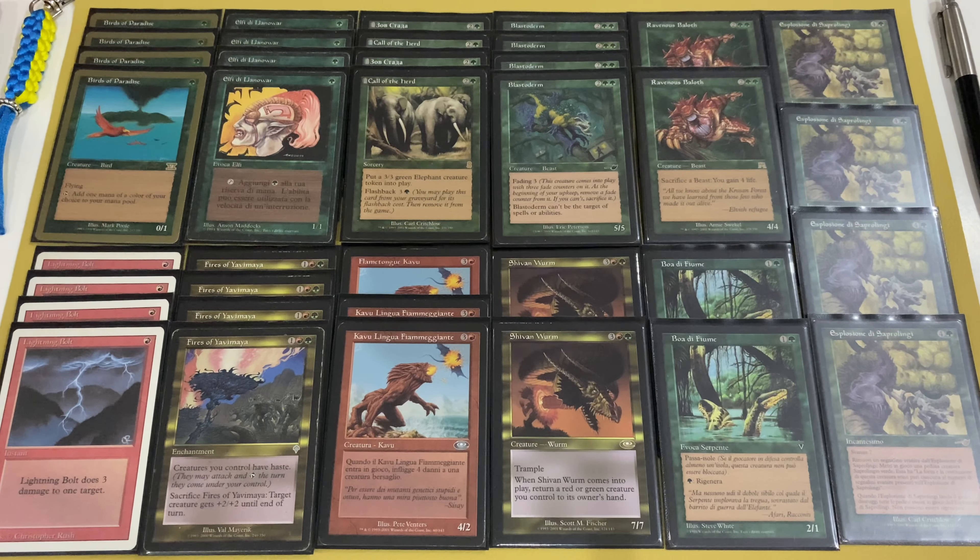The main game plan: best case is to play a mana dork on turn one, then Fires of Yavimaya on turn two — that's the best variant, or Call the Herd. On turn three, if your opponent has a blocker you can play Flametongue Kavu, deal four damage to the blocker, and attack. Then play Shivan Wurm to replay Flametongue Kavu. Alternatively on turn three, play Blastoderm, Baloth, or a pair of River Boas. The finishers are Shivan Wurm or a big token from Prophecy Burst.